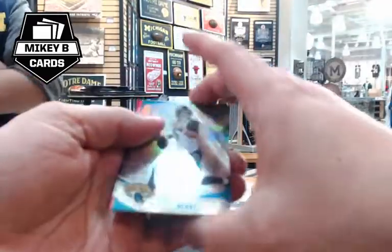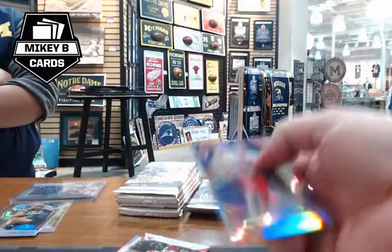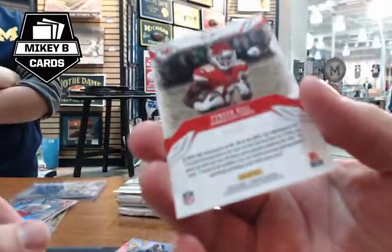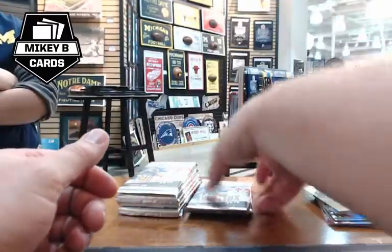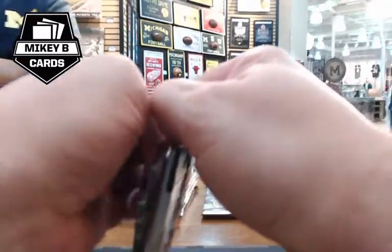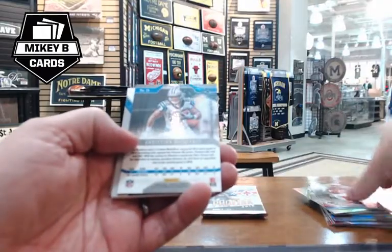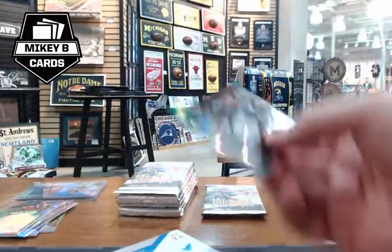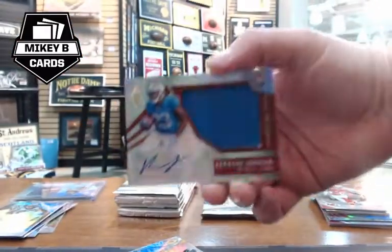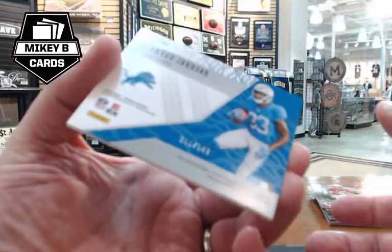A Jimmy Graham patch numbered 280 of 299 is pulled, followed immediately by a Lamar Jackson numbered 19 of 75 going to Baltimore — that's Willie M's card. Jerome Baker rookie goes to Miami. With the patch card out of the way, two autos remain. Justin Watson goes to Tampa Bay, then a Tyreek Hill Adrenaline Rush short print numbered 7 of 49 goes to the Chiefs — Charlie's team.